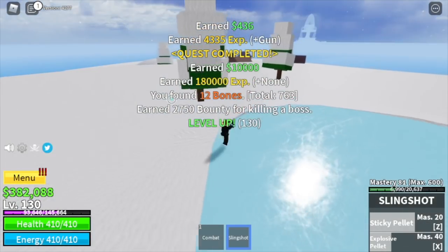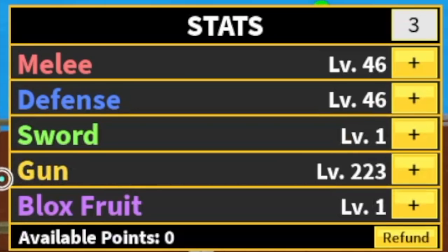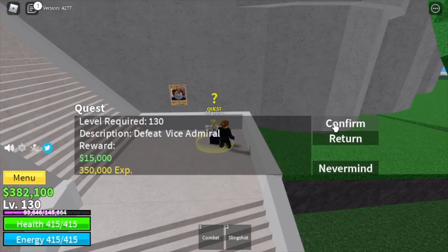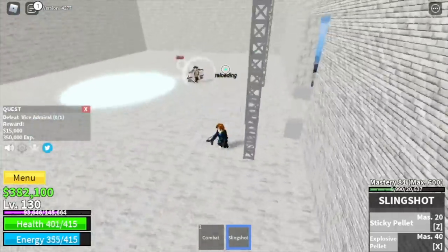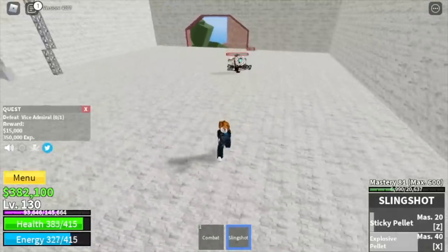When you reach that, stat check first: 64 melee defense, 223 gun. Now we are moving on to our next island — the Marine Fortress. We're going to start here with the Vice Admiral at level 130. Don't worry, he is very easy to defeat. Just attack him with your skill and dodge to the side.